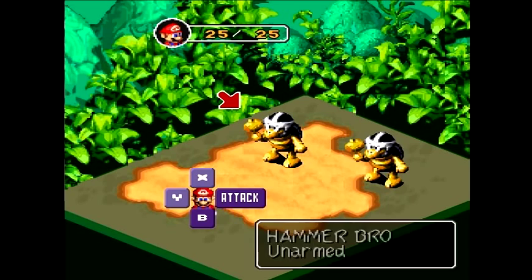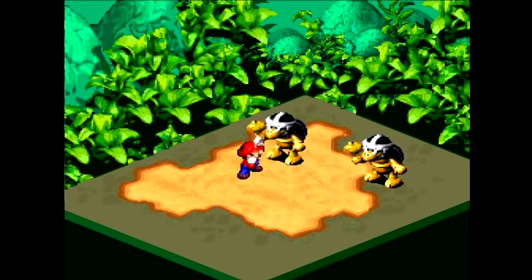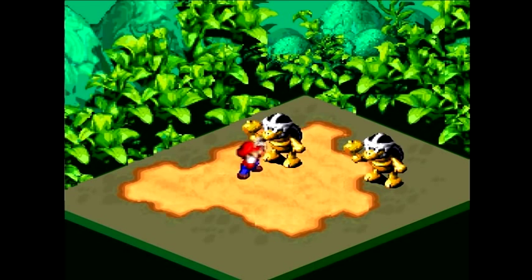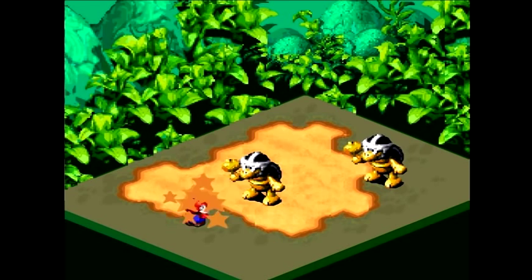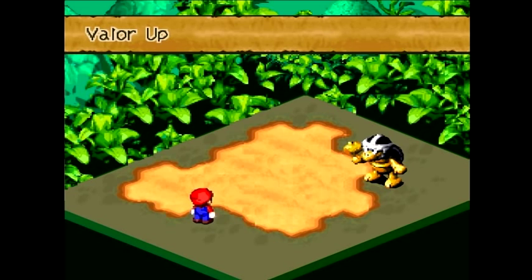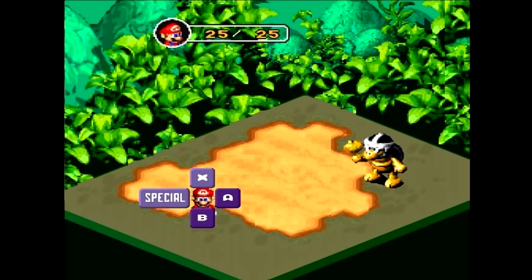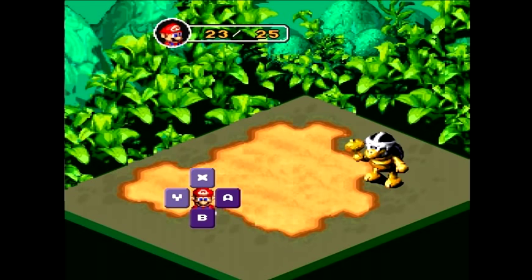First things first — I wanna stick to my regular physical attacks for the start of the fight. When you see their hammer at its apex when they're swinging it, that's when you wanna time your defense against them. So far I seem to be doing pretty good — the timing is pretty easy to figure out early on. They've got 50 HP each. But once you kill one of them and he uses Valor Up — which increases defense and magic defense — that's when we wanna use Jump. Jump is still gonna be a lot better than our physical attack there. Voila! Got it! Hooray! That was a pretty easy boss fight.